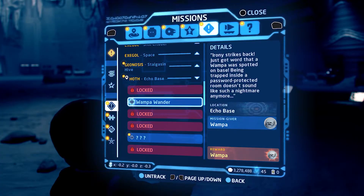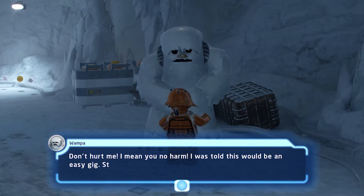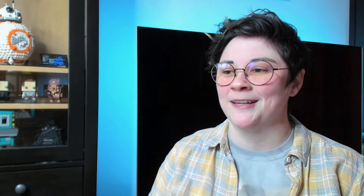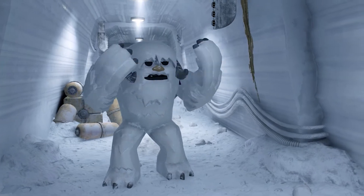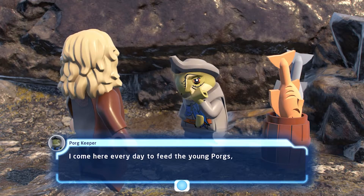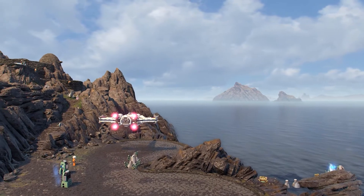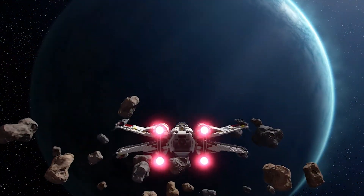There's a mission in the game in Echo Base and I just really love the Wampa in it — he's so nervous and he doesn't want to get caught, and you're just trying to help him sneak out of the base. There are some missions where the player will follow a string of missions, and that mission giver might send you from Akto to Exegol, travelling across the galaxy to finish that mission. That's something new we haven't actually done in previous games.